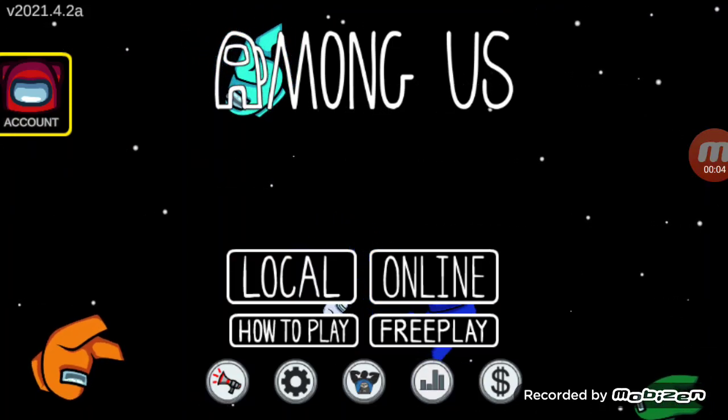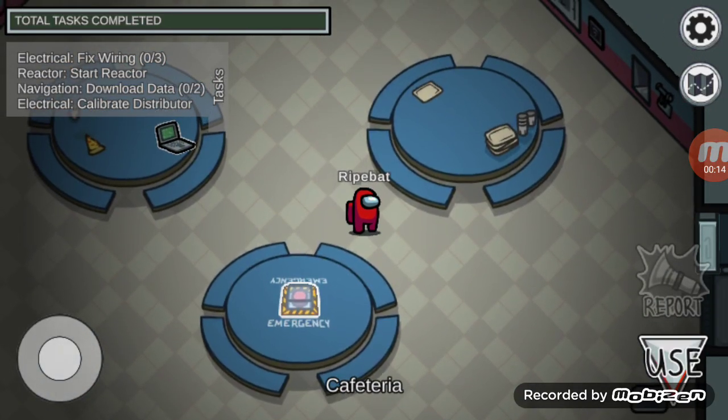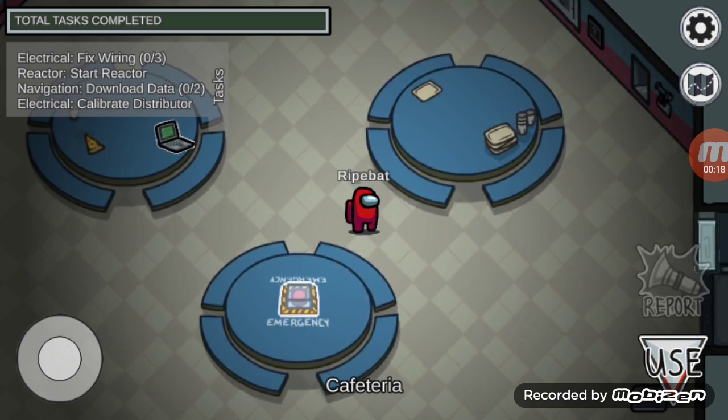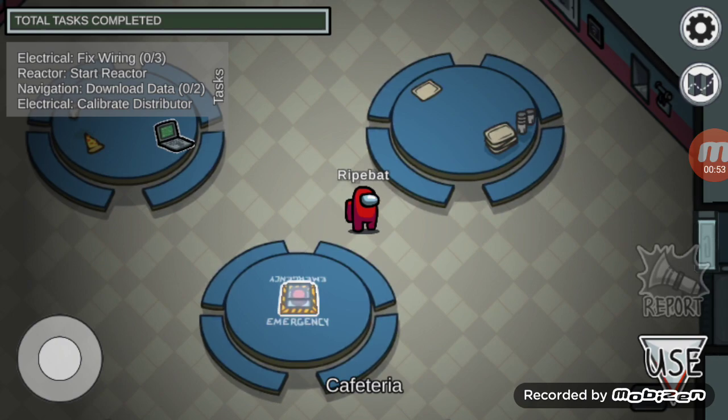Hello everyone and welcome to Among Us! Here's how we play: we're going to be playing free play on the scaled map tonight for cash and prizes. We're going to play up to 10 games. Round one tasks are worth $1,000, round two $2,500, round three $5,000, round four $10,000, round five $25,000, round six $30,000, round seven $40,000, round eight $50,000, round nine $75,000, and the tenth game $100,000 a task — so we can win potentially over a million dollars!